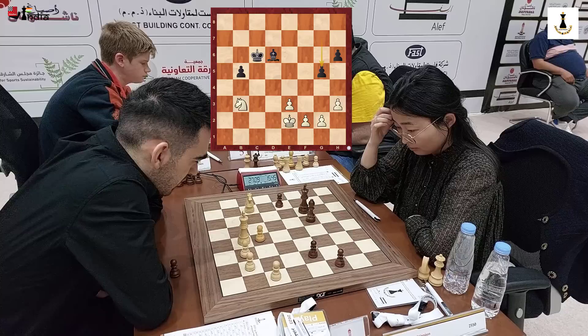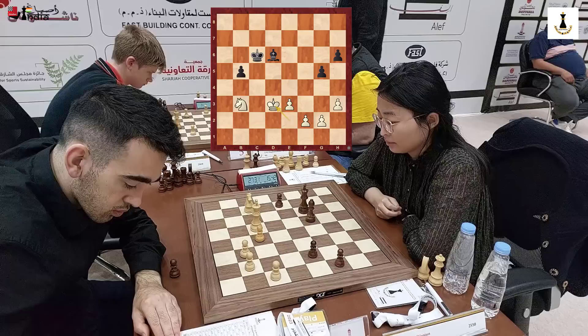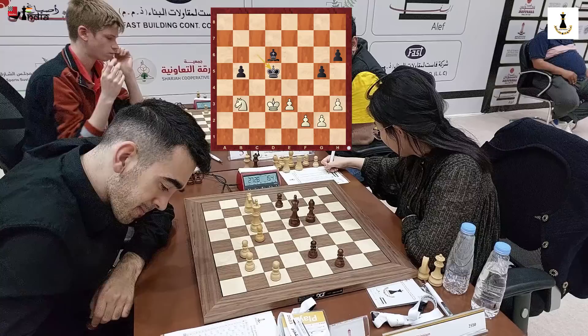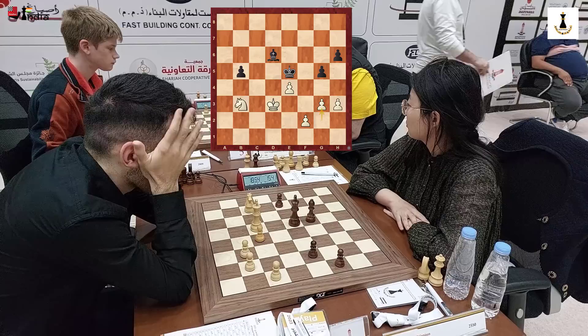The engines generally prefer a very active way to play and suggest moves like Nf5, getting the knight there. But we humans prefer to keep control, and that's the reason why Martirosyan brings his king up to d3. He may want to go this way with his king, but the king is stopped in its tracks by Kd5. Ju Wenjun plays her king there. Now you can play e4, but after Kd5 the king is entering from this side and you may have to go g3 to stop it.